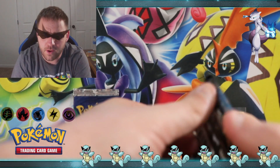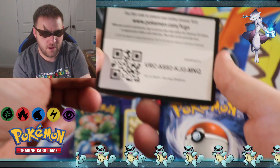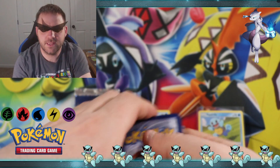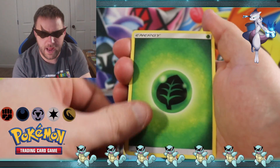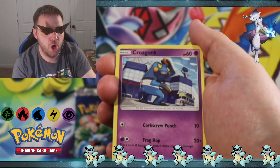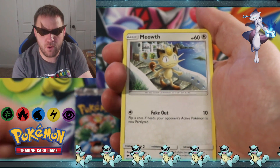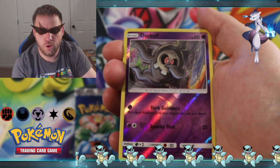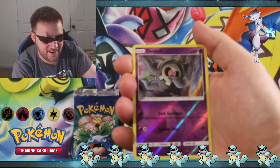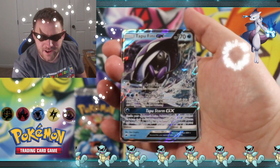Let me go ahead and open the Burning Shadows pack. Let's see if we can get a hit early on folks. Psychic, grass energy, electric, electric, Buffalant, Simipour, Croagunk, Pansage, Stufful, Meowth, Crabrawler, reverse holographic Duskull — gotta love that card — and a Tapu Fini GX ultra rare!